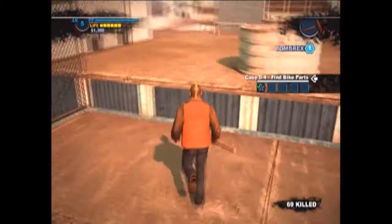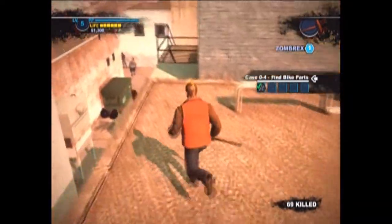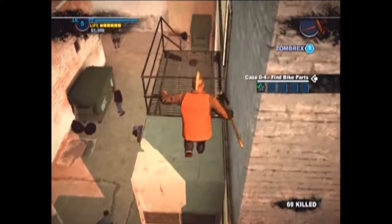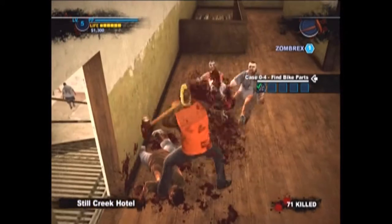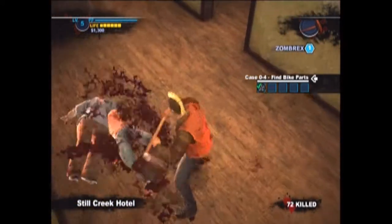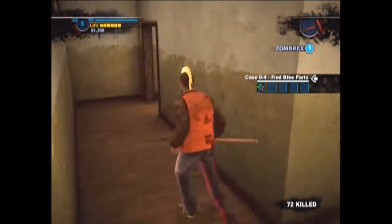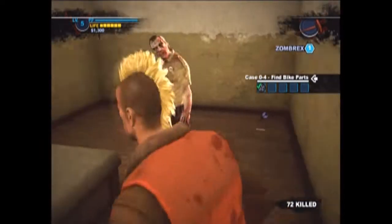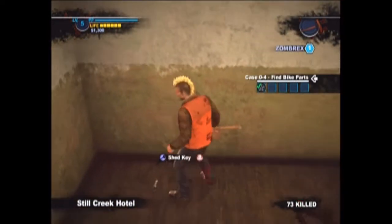But before we do that, we're going to go over here, which is one of the more tricky places to get to — this is the easiest way I've found. Jumping across that hole, kill these few zombies. Go into this far room — it's going to be a cop with a pistol, so grab the pistol if you want. And there's going to be a set of keys right here — they're the shed keys. We're going to hold onto those.